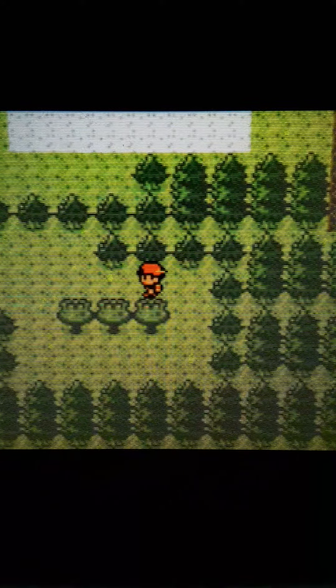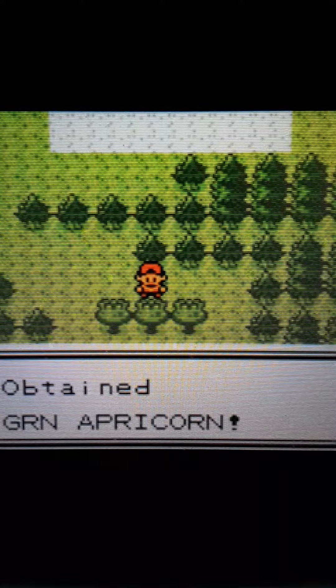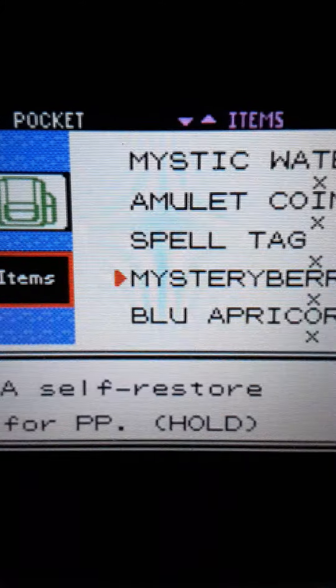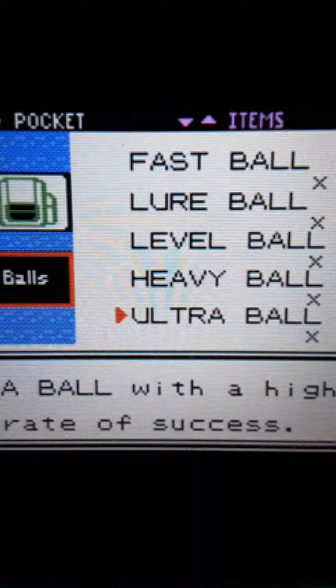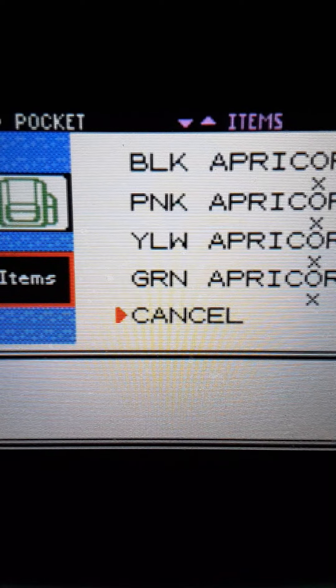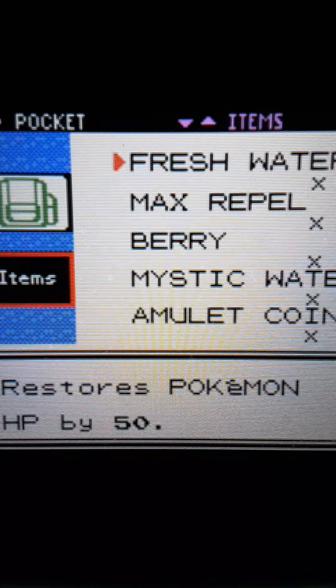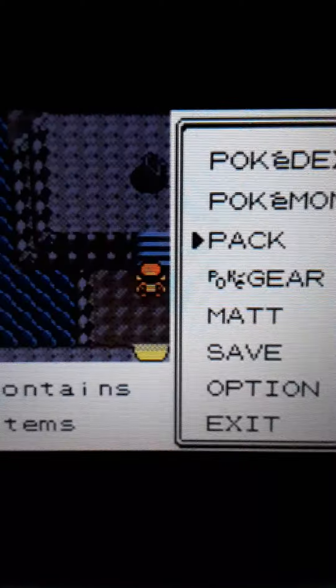Oh, green apricorn — I think the other one I forgot was yellow. Now we just need to head in here and start our journey in Mount Mortar. We didn't explore this entire place when I came here originally, even though we could have done some of it with Strength. I want to do it all now that I have Strength and Waterfall.